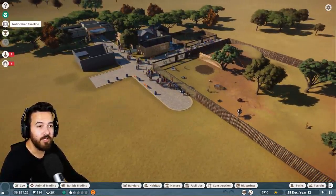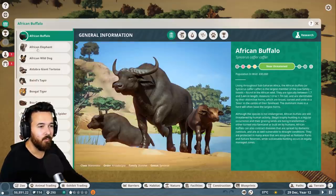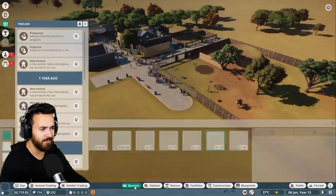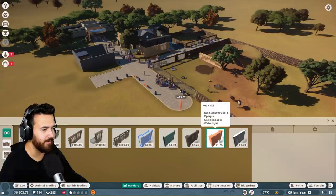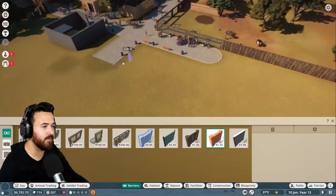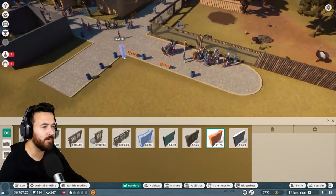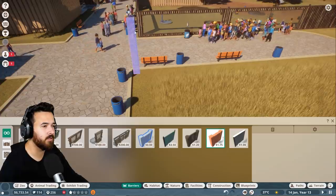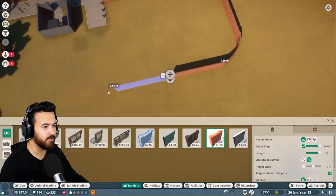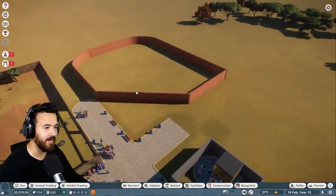Before we start building their habitat, I want to check what kind of size we're after. We can see they need 750 square meters, and what temperature they like, the amount of water, and it looks like they need a grade 5 barrier. We need a better fence for them. If we use the brick one, that'll be the best fence for our grizzlies. We want to make the fence a little bit taller just to be safe.